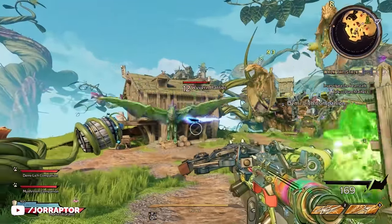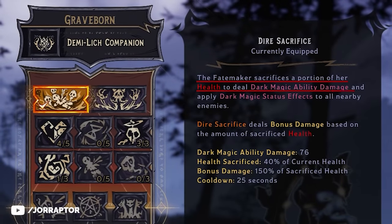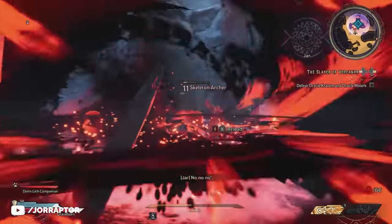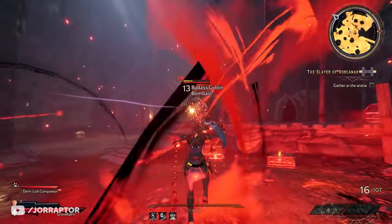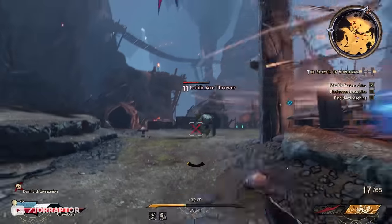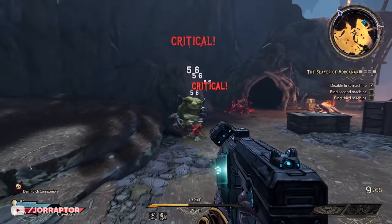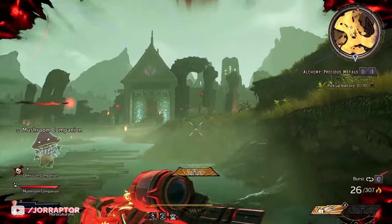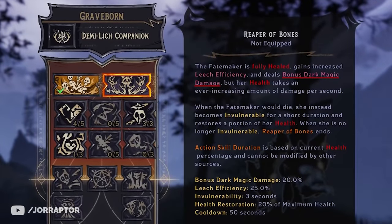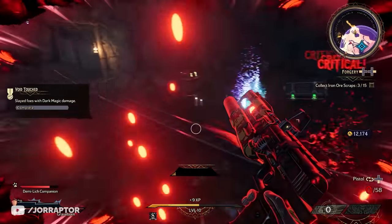Dire Sacrifice is the first action skill from the Graveborn, where you sacrifice some of your current health to deal dark magic damage and apply the dark magic status effect, which is basically a leech — so you get some health back in return. The more health you have when you activate it, the higher the damage of this skill. It's great for clearing out groups. There's also Reaper of Bones, which fully heals the Graveborn and then gives you a lot of leech efficiency — more health back from leech effects — plus increased dark magic damage. The twist is that you lose health per second, which essentially acts as the duration of this ability.